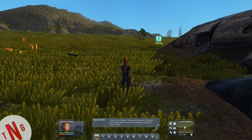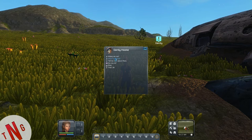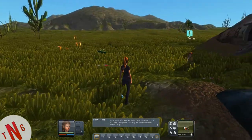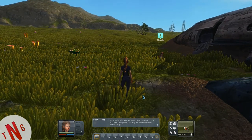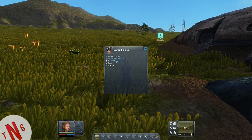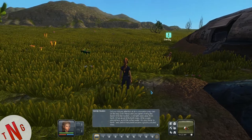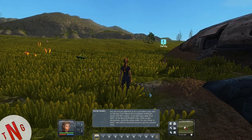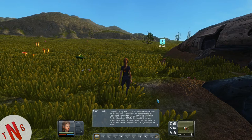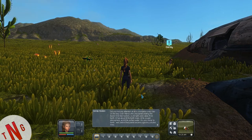NPC: 'You're awake. The way we crashed, I thought we were both goners. Never trust machinery made on Earth.' Her name appears to be Gray Hook — I hope that's not actually her name. 'Where are we?' 'I checked the locator — we should be somewhere on the southern hemisphere. Probably the Galileo continent. Here's a map.'